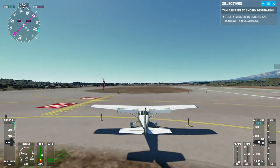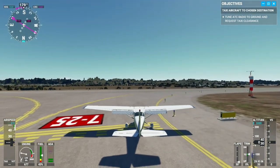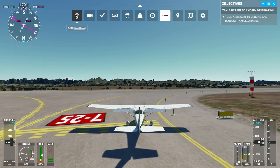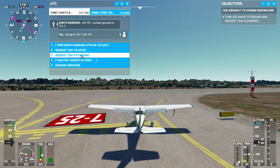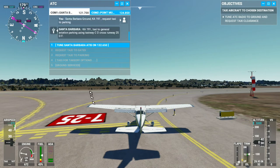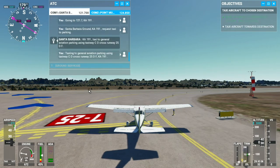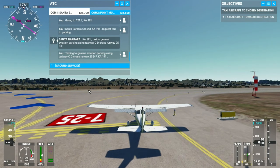I think what we're supposed to do then is stop here and check in. Set the parking brake for a moment. Santa Barbara ground, request taxi to parking. Call 191, request taxi to parking. Call 191 taxi to general aviation parking using taxiway Charlie Delta, cross runway 25 Delta, Foxtrot. It didn't put the guides on the screen. Okay, take off the parking brake and here we go.